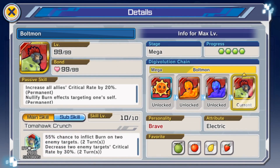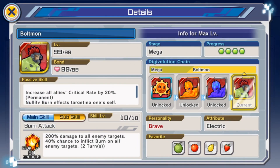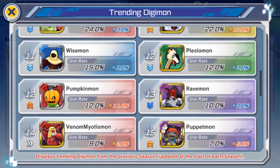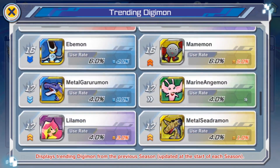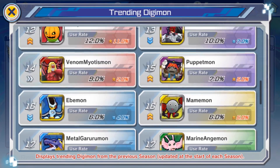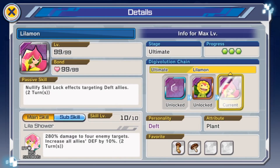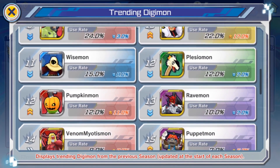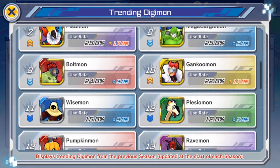Boltmon saw a slight drop — Creepymon is just better, for the most part. As for Wisemon and Lilimon, this is the biggest indicator of the meta. Wisemon is at 15% while Lilimon is only at 4%. Wisemon buffs all allies' tech damage by 80% at skill level max, so a lot of people are running it. You do see Lilimon in a slight increase and a slight decrease in Wisemon's usage rate. I would say this meta will probably see more people running power than before as this season starts.